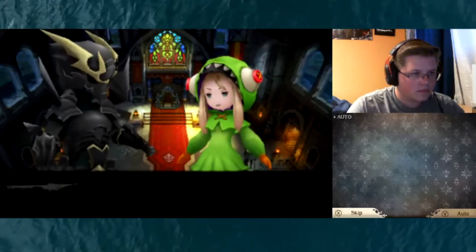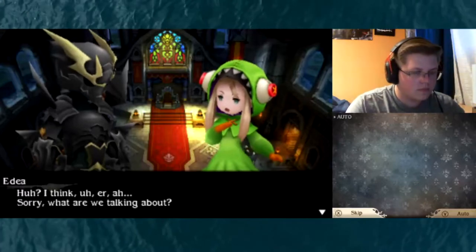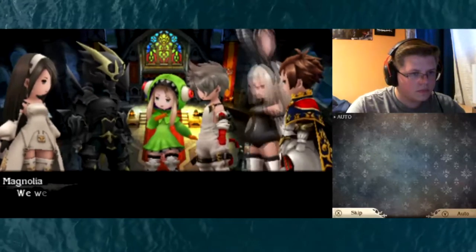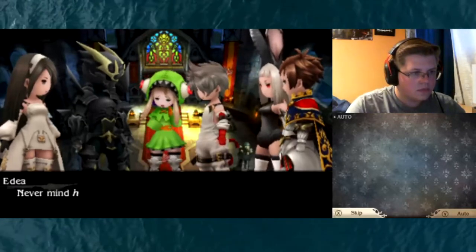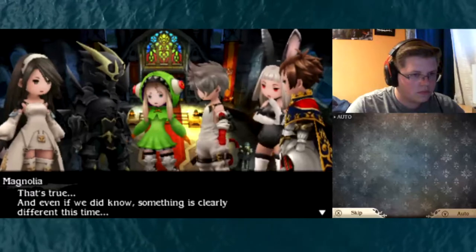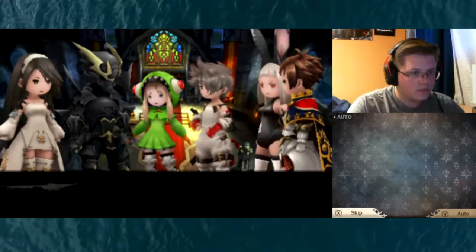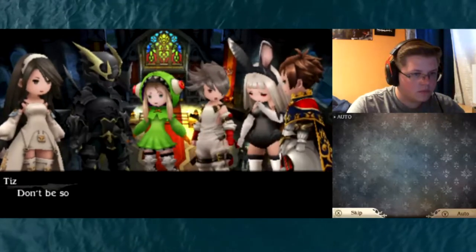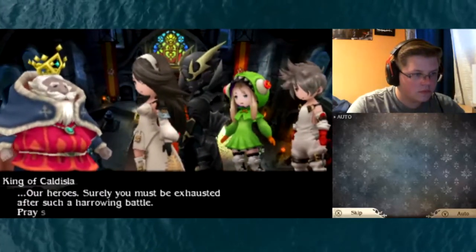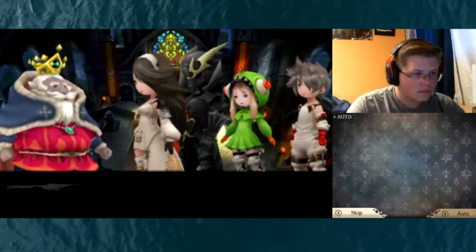So come on, spill it — did you find out anything about Yoko? What do you think, Edea? I think... sorry, what are we talking about? Honestly, Edea — this is a serious meeting between world leaders. We were discussing how the balls might be appearing. Never mind how they appear, we don't even know where they come from. And even if we did know, something is clearly different this time. There are just too many things we don't understand about these balls. I'm sorry, I should know more. Don't be so hard on yourself, Magnolia — it's not your fault. Our heroes, surely you must be exhausted after such a harrowing battle — pray stay the night and rest yourselves.